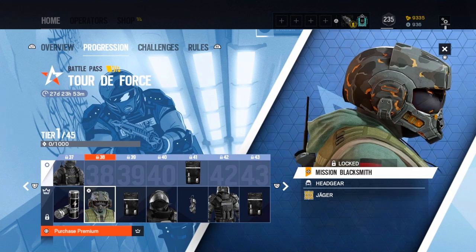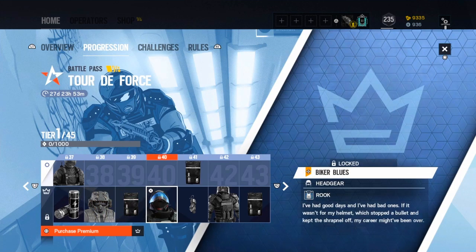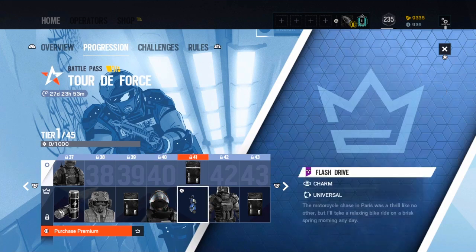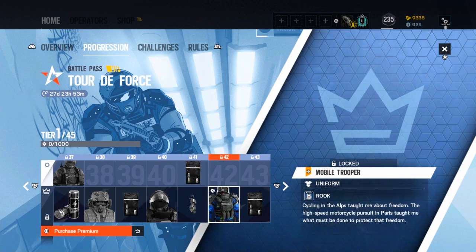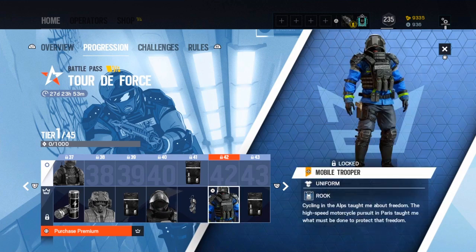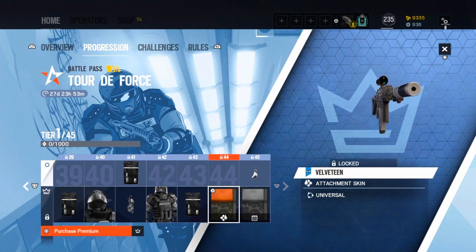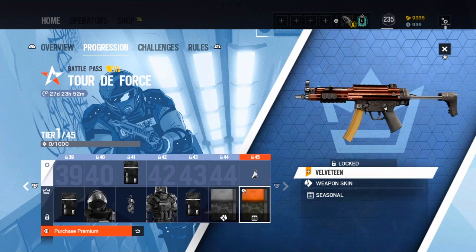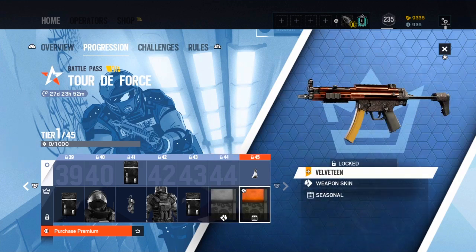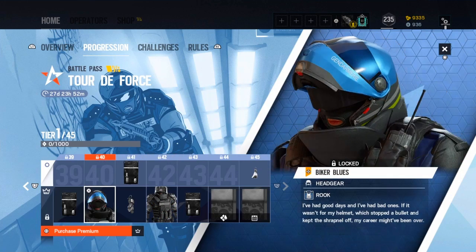Booster, and a Jaeger Blacksmith headgear — that looks really good, pretty good headgear. Blue alpha pack, and a legendary headgear for Rook that looks sick, really nice — I guess that's Rook's motorcycle. A free legendary alpha pack, a Rook uniform — that is really nice, he's got a baton and it goes well with that headgear. A purple alpha pack, a universal attachment skin, a universal weapon skin, and a legendary charm which looks terrible. The Rook set is really nice, I really do dig that Rook set.